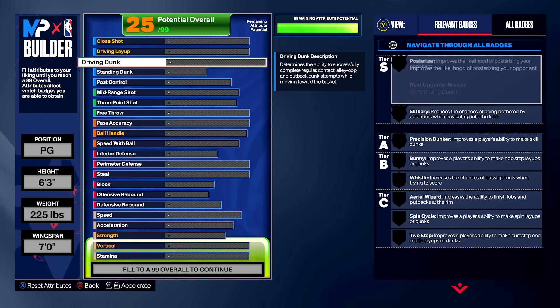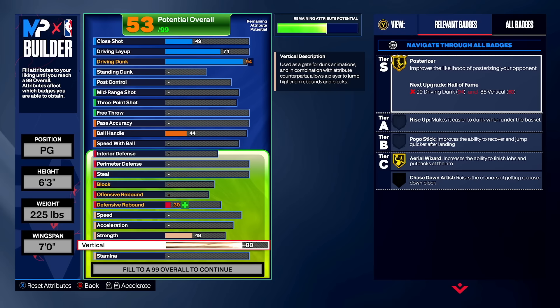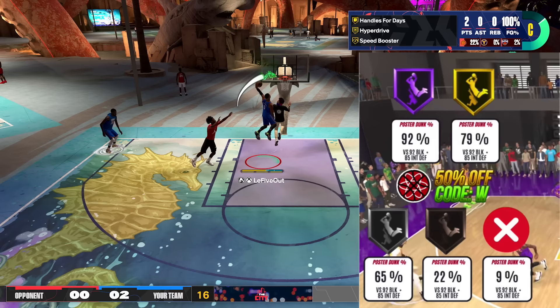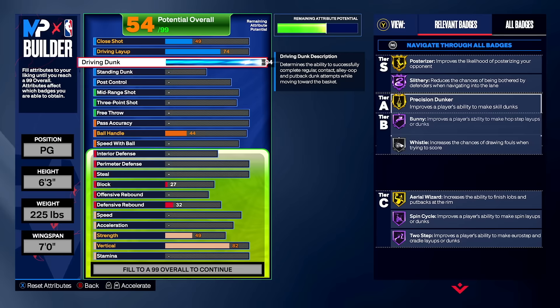Let's start with finishing — one of the bread and butters of a Westbrook build. We're going 94 driving dunk, which gives you a ton of great Hall of Fame and gold badges. On vertical: at 80 we unlock gold Posterizer, which 2K Labs tests show is very effective. At 82 vertical we unlock the elite contact dunks off two. Going to 85 unlocks small contact dunks, but those three vertical points aren't worth it — so we're staying at 82.